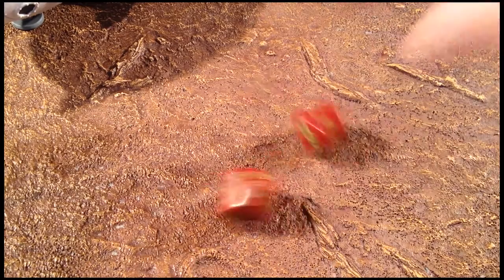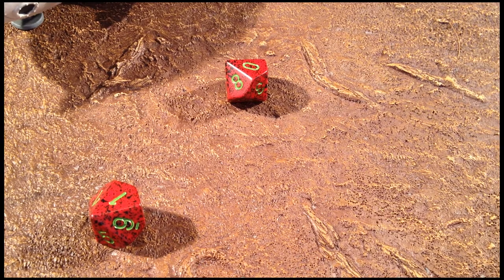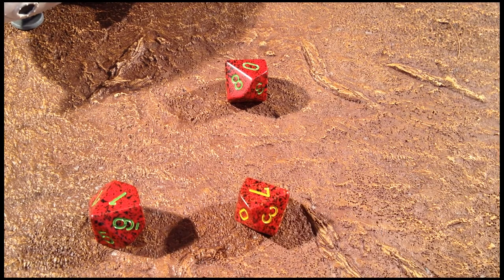In this example, a 1 and a 10 are rolled together. The 1 eliminates the automatic success of the 10; however, the bonus die is still awarded. In this case, a 7 is rolled, which happens to be the target for success, so the net result of this check is 1 success.